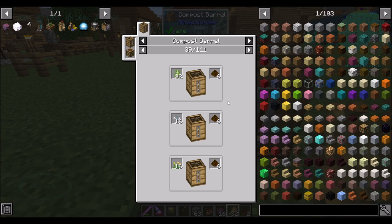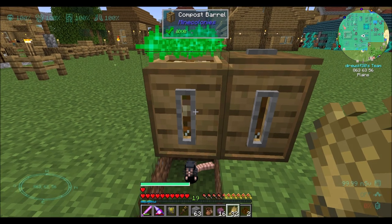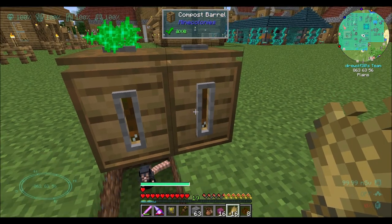It looks like you almost always get 16 as the output - it's just how much of the input is needed. About ten minutes ago I put this compost into this barrel without the rats, because I wanted to place them next to each other and be like, let's see what's faster - rats tick-accelerating versus rats not tick-accelerating.